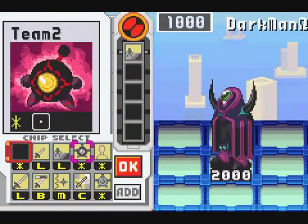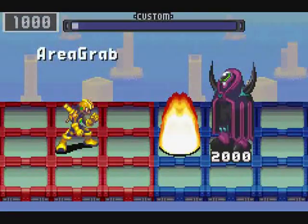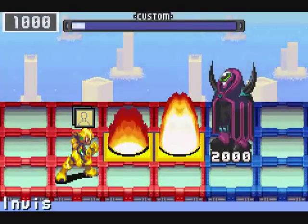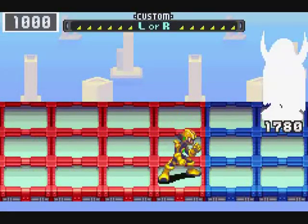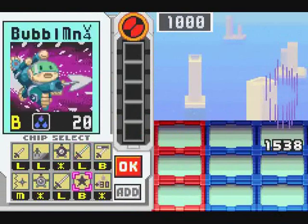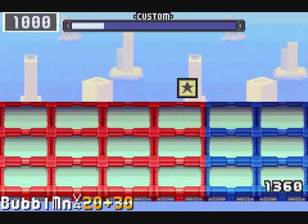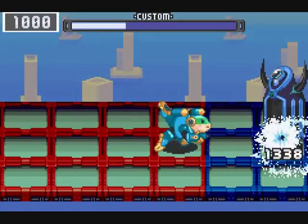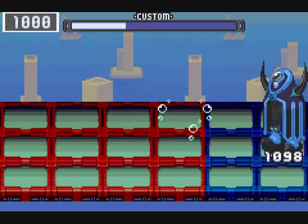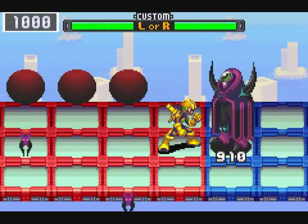As usual, the main thing with Darkman is just try not to be in his direct line of sight as much as possible. Those elemental counters of his can be a problem — especially the electric one. It doesn't even care if you're invisible at the time; I've learned that the hard way. The fun part is with Area Steel, you can pretty much make his bats completely useless. So there's at least that.